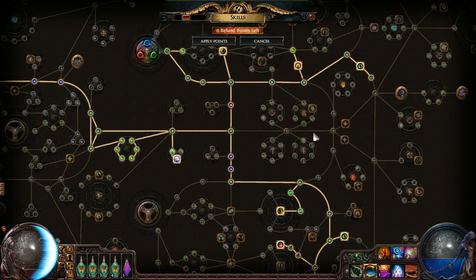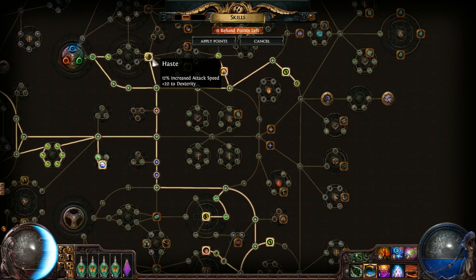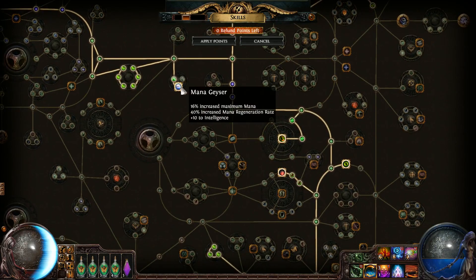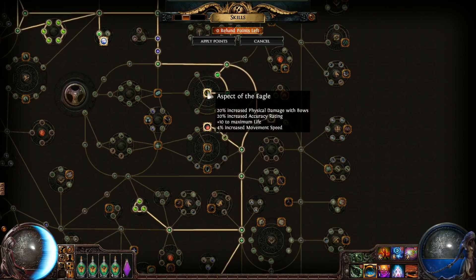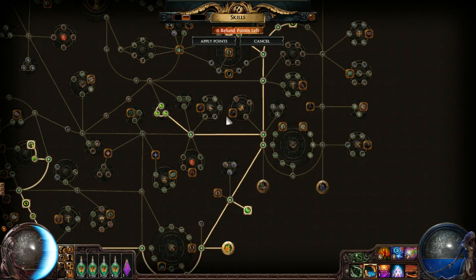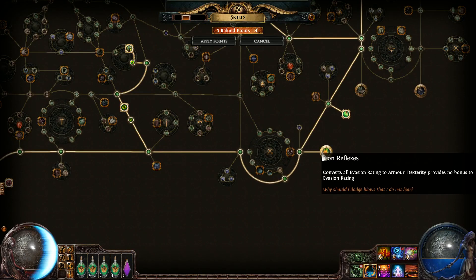The tree is just grabbing every movement speed node across the entire passive table — movement speed, Haste for movement speed, movement speed nodes, and some mana regeneration to maintain Arctic Armor. Then more movement speed, frenzy charges — all the frenzy charges — because they give movement speed, and Celerity for movement speed.